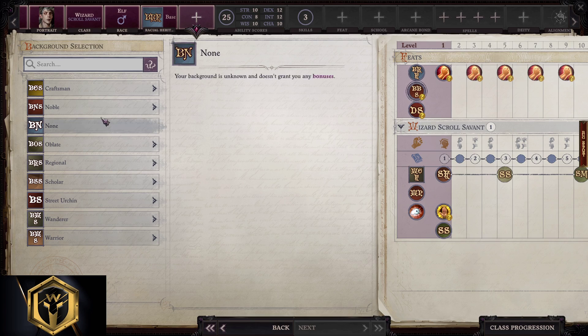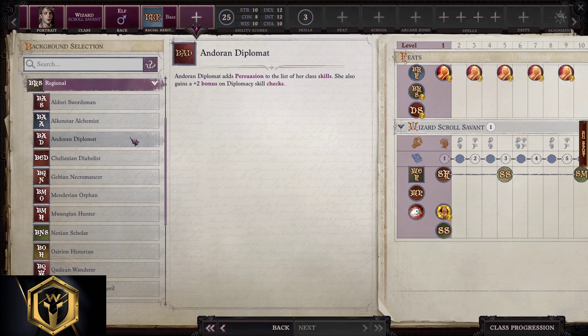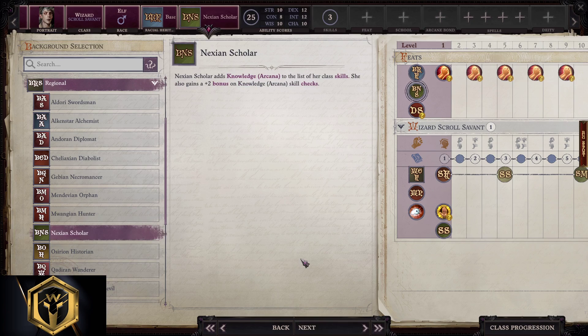For background selection under Regional: Andoran Diplomat, Shelexian Diabolist, Nexian Scholar, and Osyrian Historian are the way to go. We're going to pick Nexian Scholar for this build.